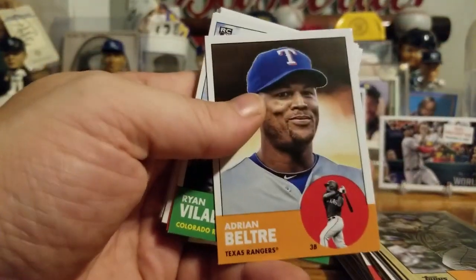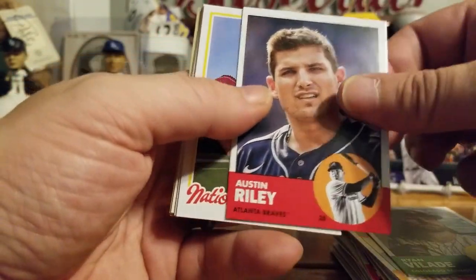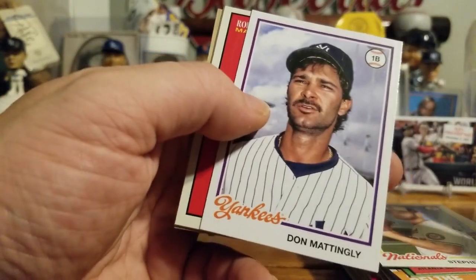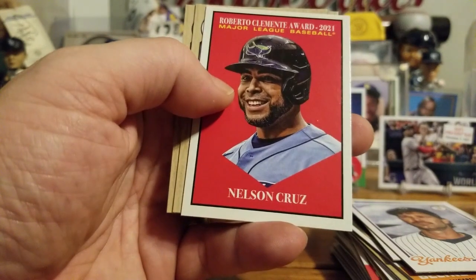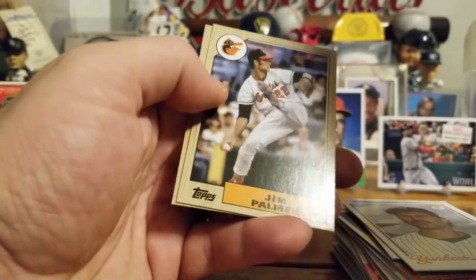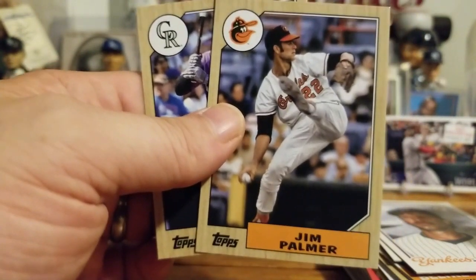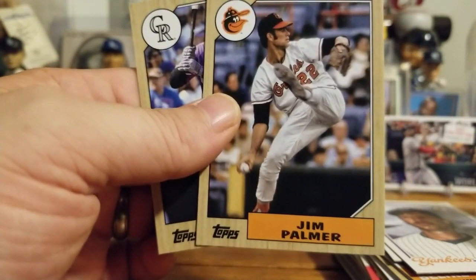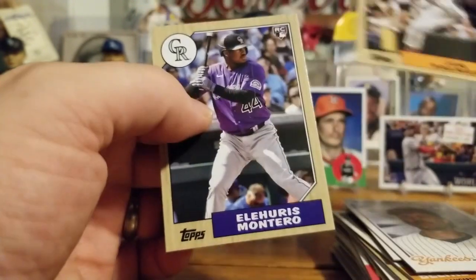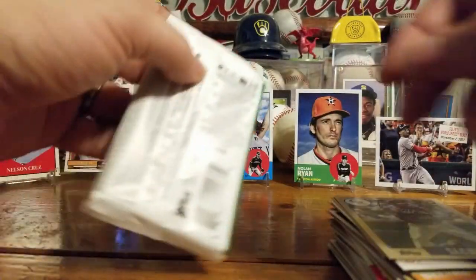Soon-to-be Hall of Famer Adrian Beltre, Ryan Vallad, Austin Riley, Steven Strasburg, Donnie Baseball. We got another insert — Roberto Clemente Award, Nelson Cruz. I'm going to put that over here because that's a short print. Jimmy Palmer — and like Phil from I Love Baseball Cards says, almost every single Jim Palmer card he is pitching the ball. It's crazy, all except for one that I can think of. Al Harris, Montero rookie.